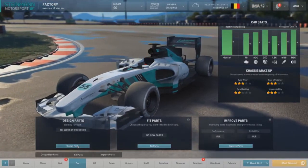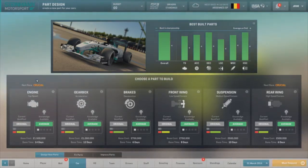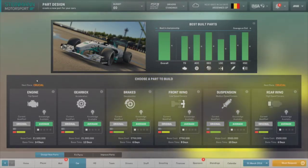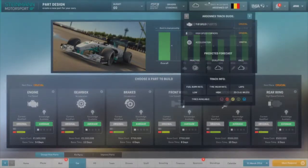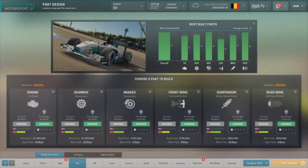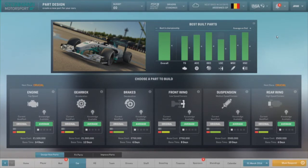All of this links back to how you design your parts. Looking at the overall screen for developing parts - for our next race in Belgium, we can see the rear wing and the engine are the most crucial things to develop. So are those the areas a player would focus on, or are we looking two or three races ahead? Well, that really depends on the player's strategy. They can look ahead to the next few tracks - top speed is looking pretty good and is marked as crucial and useful for the next two tracks. A clever player is going to be able to analyse the calendar and pick their best development plan, because it takes time to develop these parts - it comes down to how quickly and to what level you can get them developed.